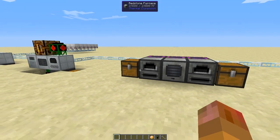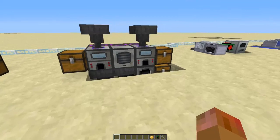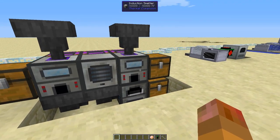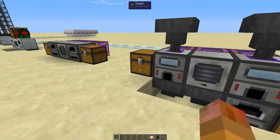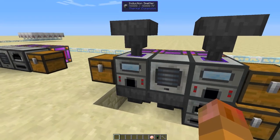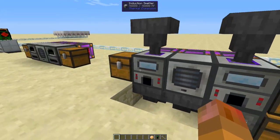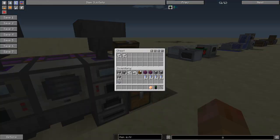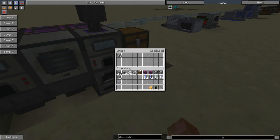The basic Thermal Expansion setup doubles your ore and gives a bonus ferrous ingot — we were probably unlucky with the percentage chance there. The upgraded version with the induction smelters produced eight ferrous ingots this time, and also doubles your ore and gives you some light gray rockwool.